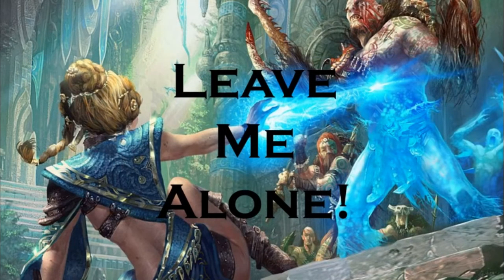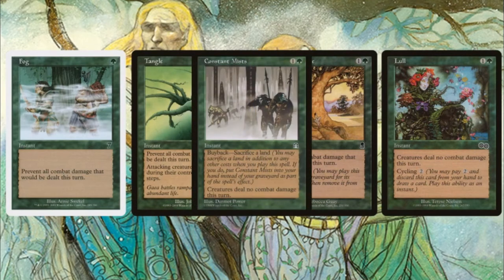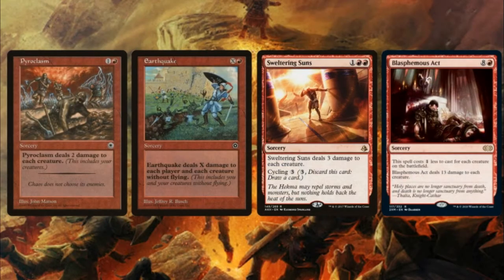Next we have 'Leave Me Alone.' We're pretty weak to creature-heavy and fast aggro decks, so we need protection. We run a bunch of fogs: Fog, Tangle, Moment's Peace, and Lull. Most important is Constant Mists, because we can buy it back if we need a few extra turns to get our combo set up.